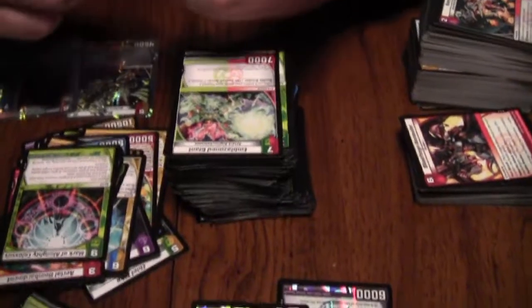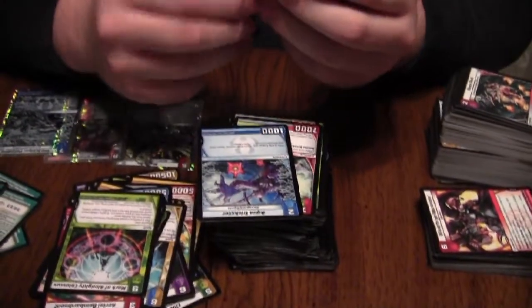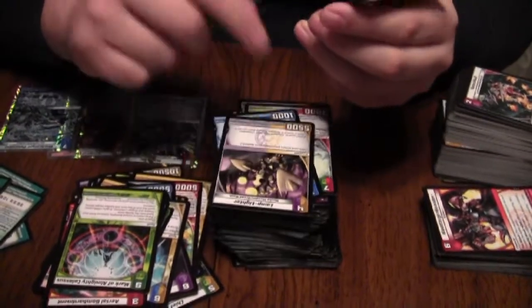Last pack — what do we got? Somehow worse than Lumbering Elderwood. Aqua Sexter — not quite Sword Horned.